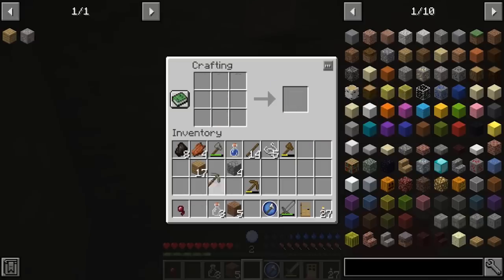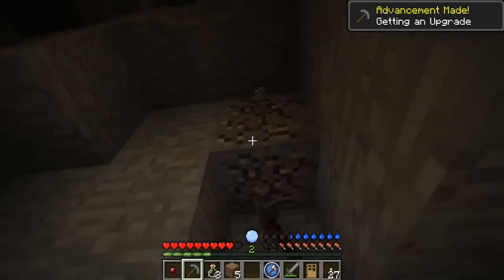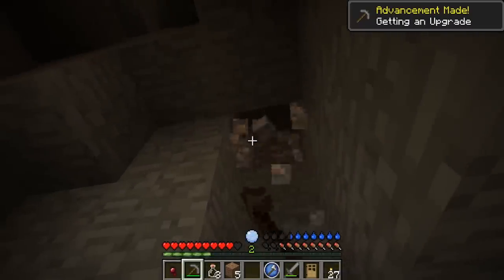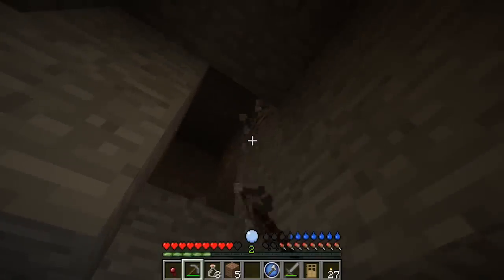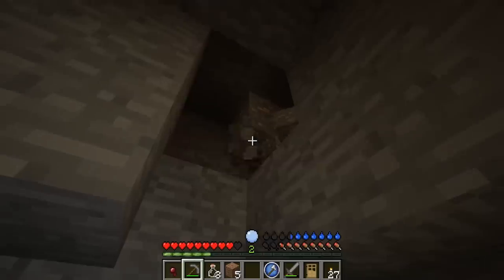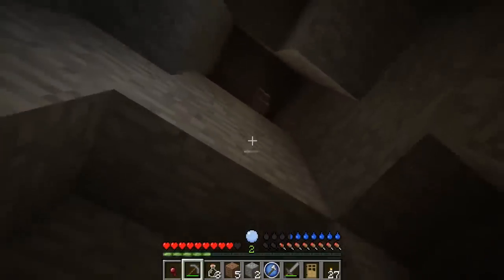We need cobblestone — cobblestone pickaxe. And let's get the iron. Hopefully let's see how much iron... One, two, three, four, five — okay, that's not bad. We have enough for a piece of armor at least. Not a chest plate, but it's all right. Oh, we do have enough for a chest plate, I think.